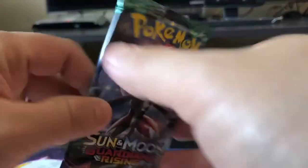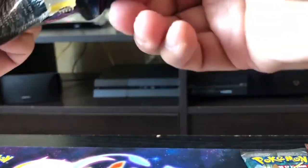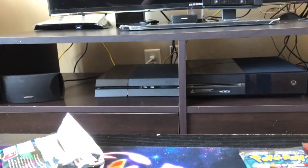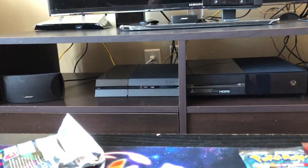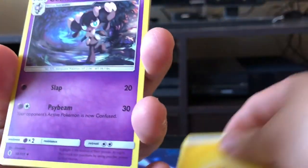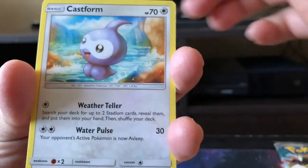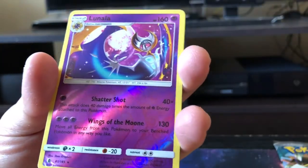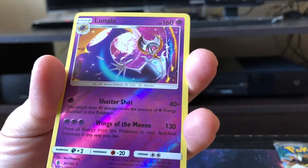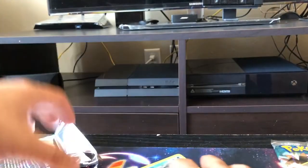Now let's go on to Guardians Rising, and we'll move on to Burning Shadows and the last two Crimson Invasions. Starting off with Dartrix, Komala, Rescue Stretcher, Castform, Vanillite, Murkrow, and a Lunala Reverse Holo. And the rare in the back — I guess we got a Sharpedo. Not bad.